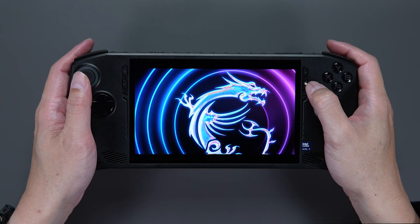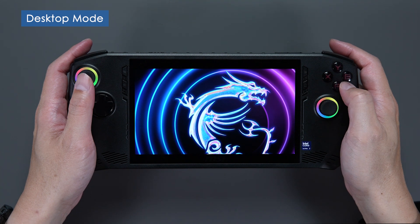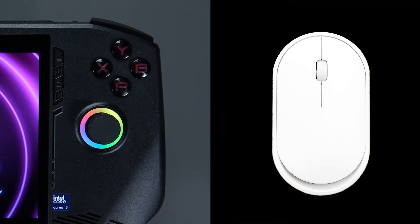Before you begin, remember to press the quick settings button to make sure you're in desktop mode within control mode. Then we can begin the demonstration. Think of it this way: the left stick is the mouse, and the A and B buttons are your left and right clicks.